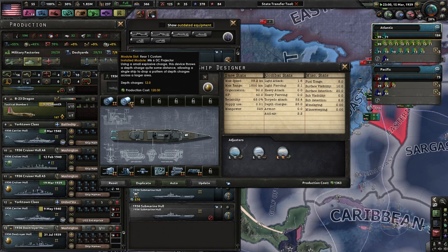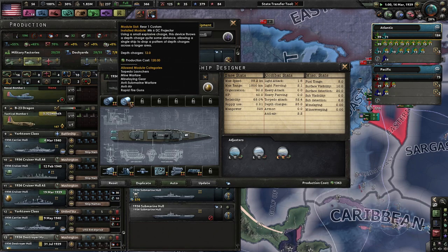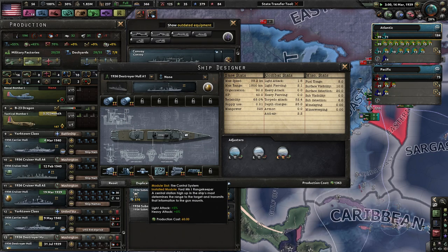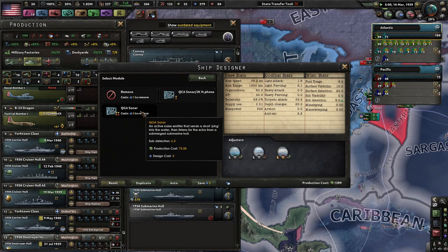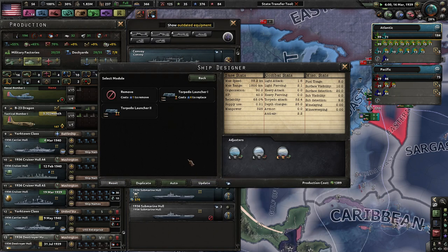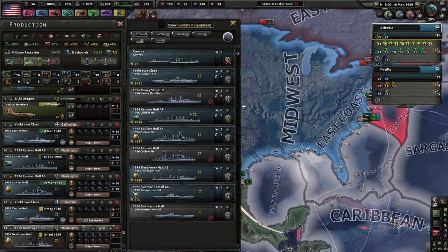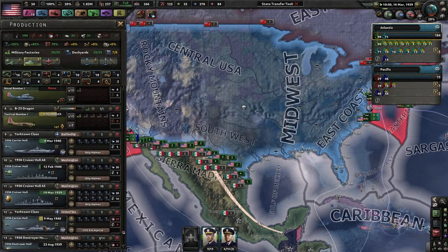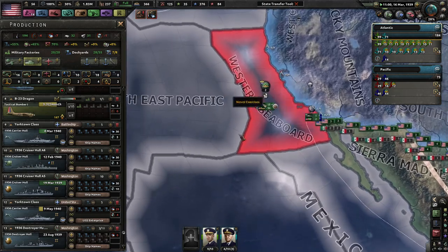You want your destroyers always to be in a state of able to just murder subs — straight up murder them all. We can get better sub-detection. Yeah, we definitely want that. Don't get better torpedoes, not yet. We actually finished one of our carriers that's in our main strike force now, which is very nice.